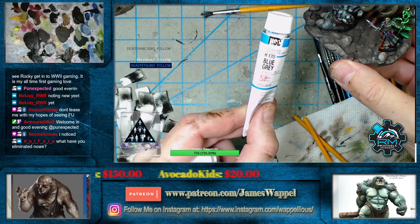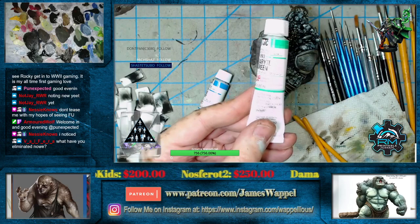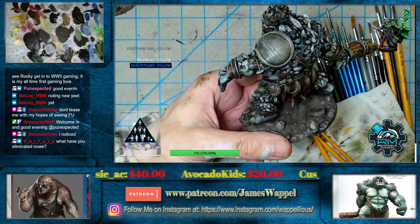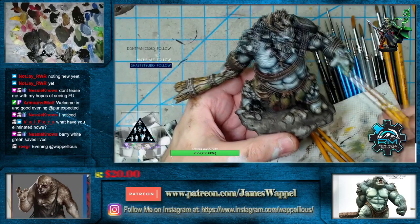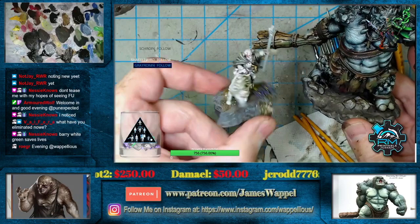We haven't seen the berry white green yet — here's one, where's the other one hiding? It's scared of me. So just for Nessie here — I'll throw it out on the palette. Berry white green is out on the palette, everybody's going to feel nice and relaxed. Let's see what happens with some berry white. Berry white could have a whole other connotation — hey Roger, how you doing? I hope your week's off to a good start. Welcome to the Gray Ronin — thank you so much for that follow!